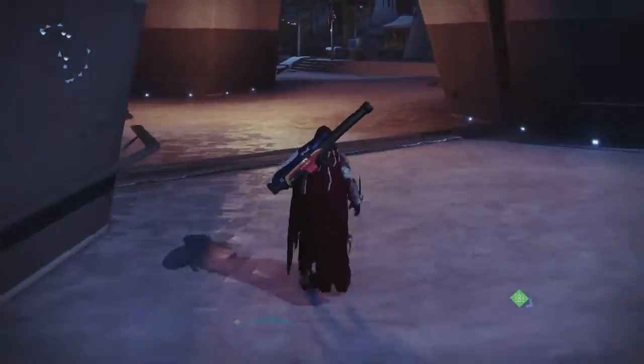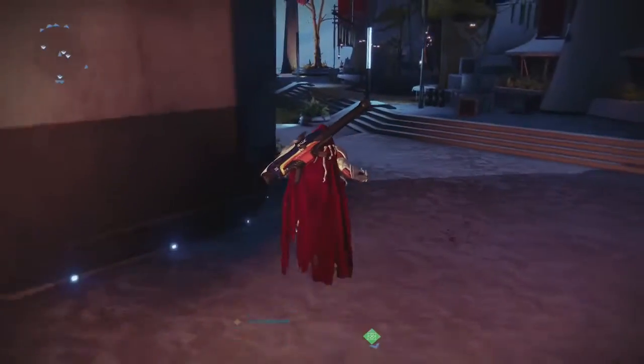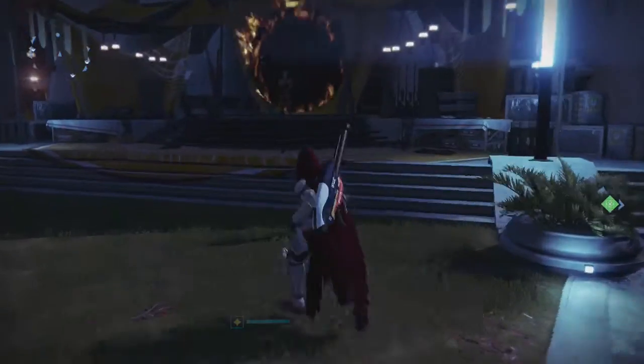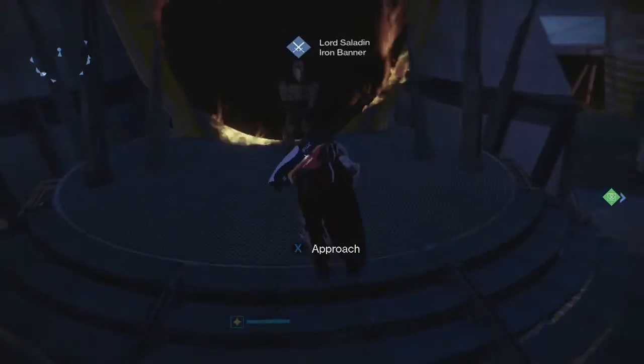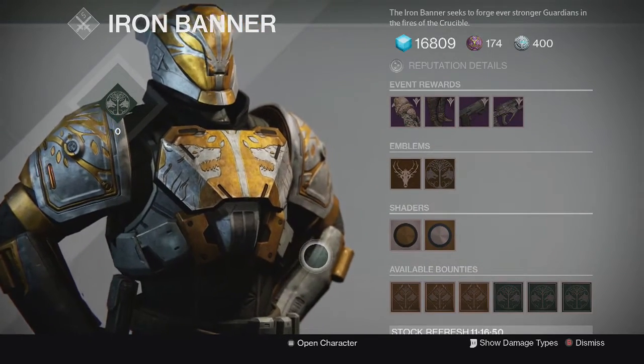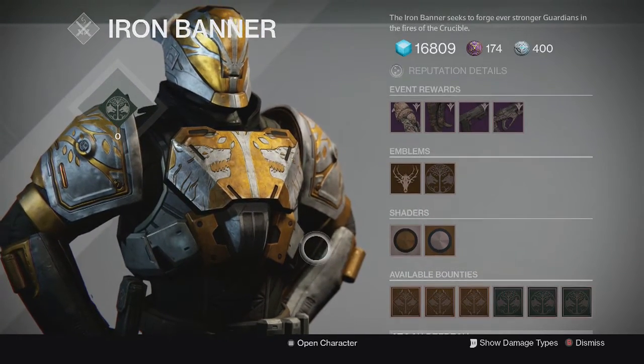First up we got Iron Banner. Lord Saladin is back here in the tower in his usual spot and we got access to this back area once again. Here's Lord Saladin in front of the medallion. Here's what his Year Two inventory looks like.